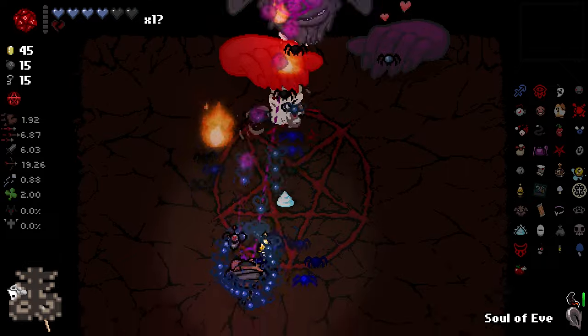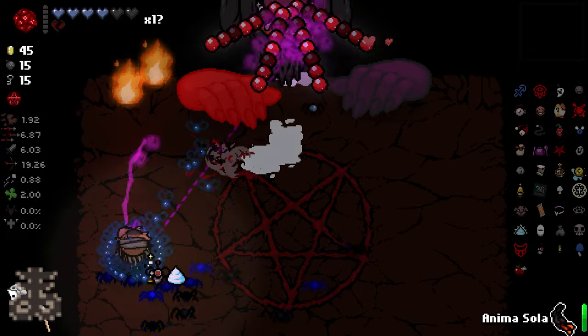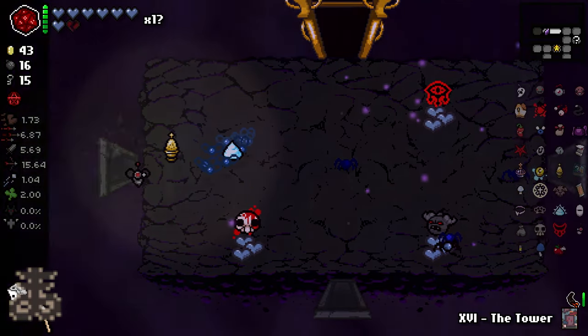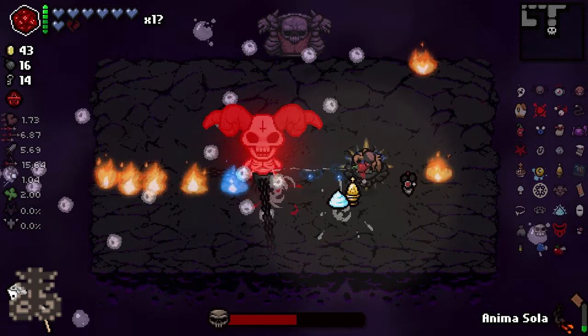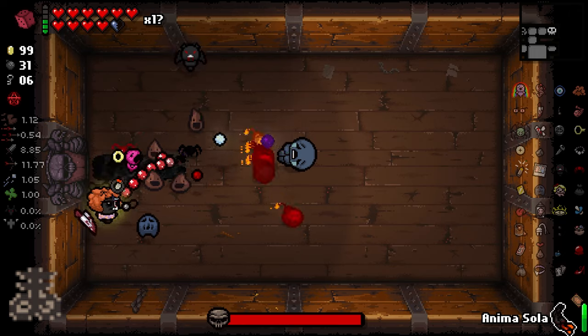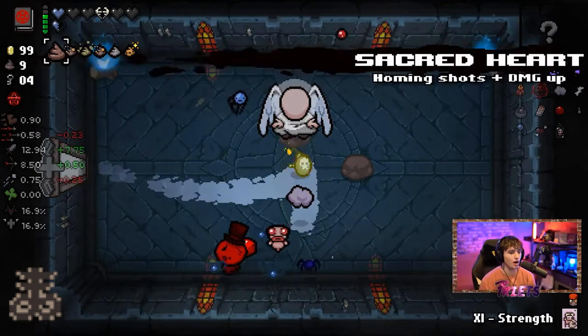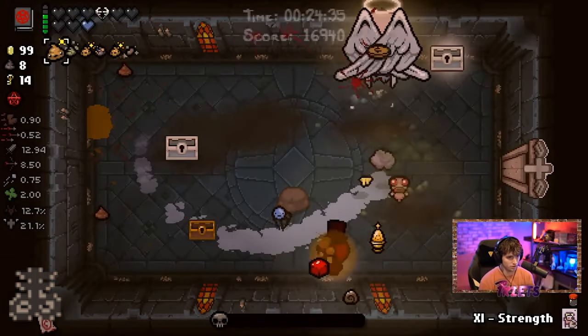Next we have Mega Satan, which is a story boss that can be fought on either the Chest or Dark Room floor. To unlock his gate at the first room of these two floors, you must have beaten the Lamb or Blue Baby in an earlier run. To enter this gate, you must have both key pieces, which are obtained by blowing up two angel statues and fighting Uriel and Gabriel in a single run.